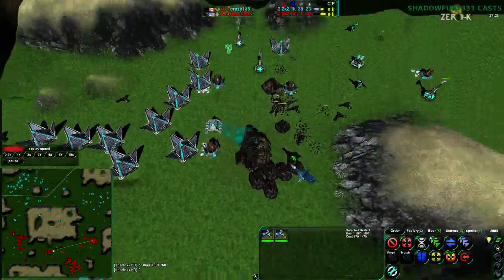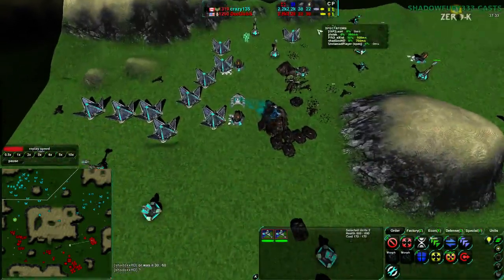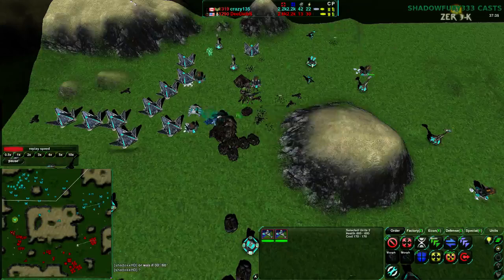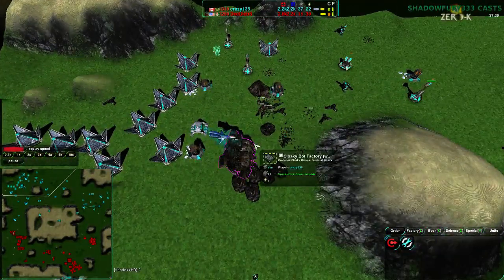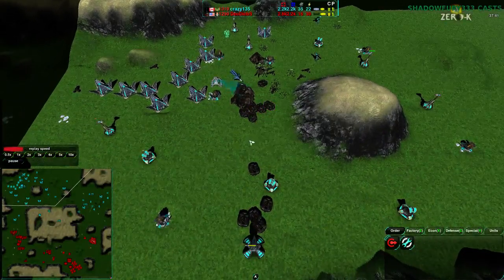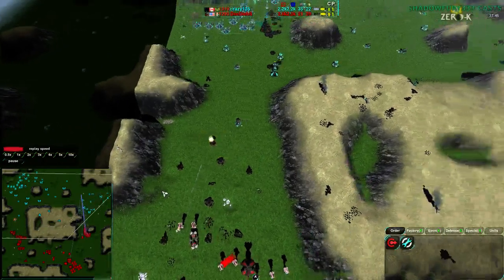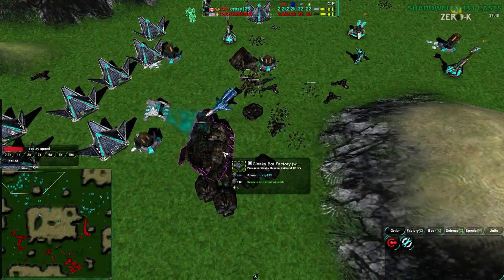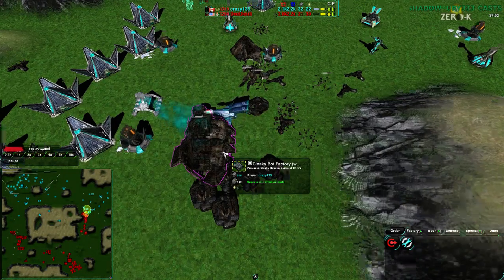Dee Deebs actually has a lot of metal coming in, but he is reclaiming into excess — that is a very bad idea. Do not reclaim into excess. If you have excess metal, do not reclaim — build something. Use the Caretaker to build something, build a backup Factory, not necessarily here. Build it somewhere within all these defensive structures so it's hard to attack. He is apparently resurrecting his Factory, which is not the best thing to do — it would actually be faster to just build a new one.